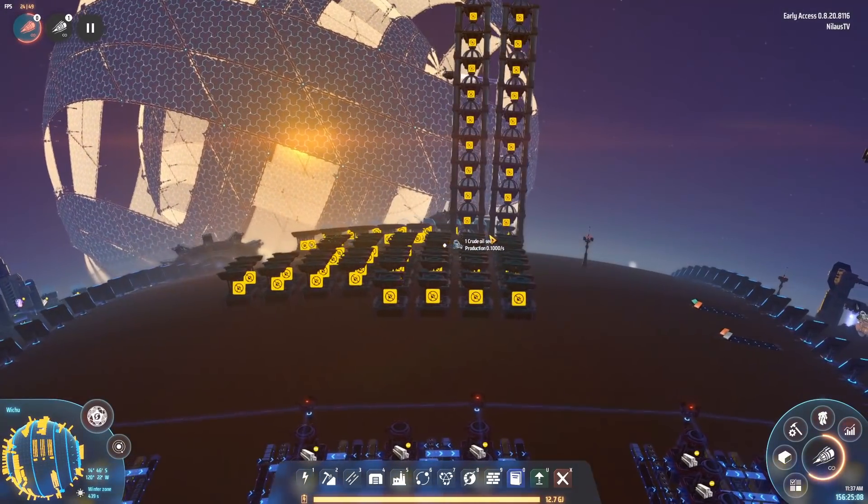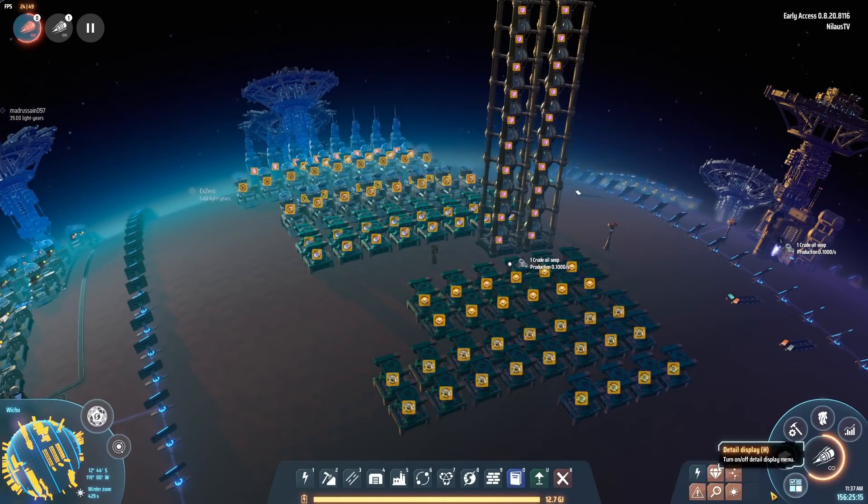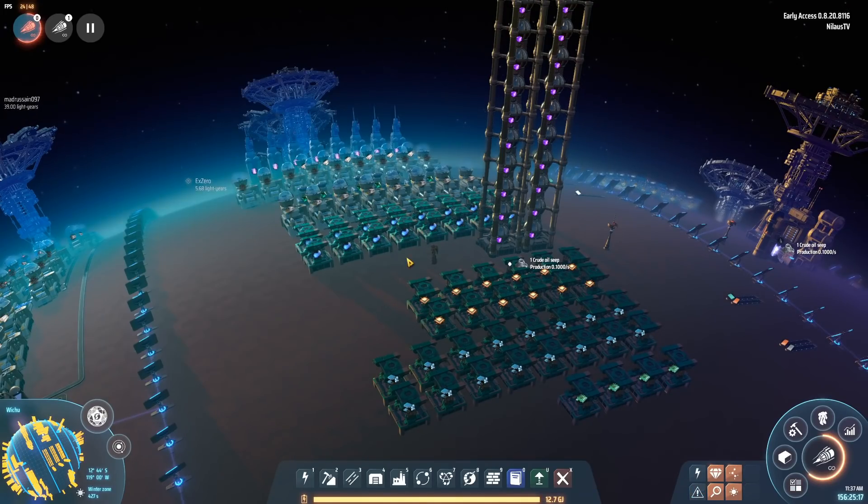Welcome to Dyson Sphere Program. My name is Neil Ars and I'm coming back to you with a masterclass. This is an absolute beautiful design. Look at all these blinking lights. Well, you know what? I can just turn off those warnings. There we go. Now you won't even see it.